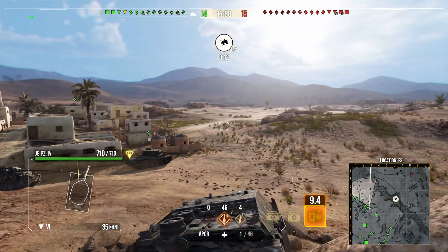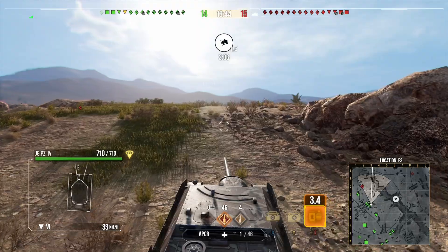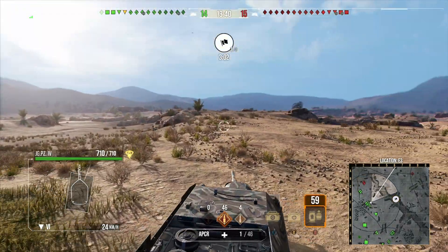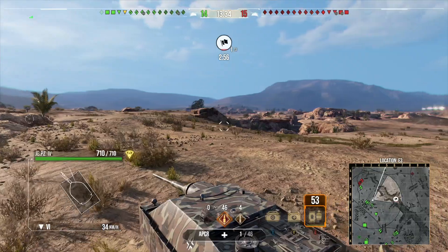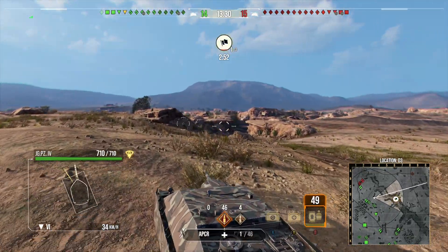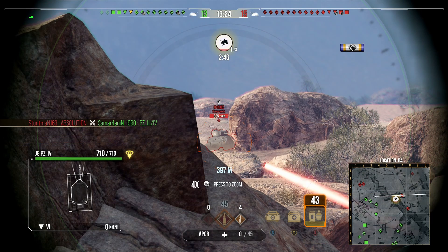Even as a light tank player you'll struggle to spot one of these things if it's stationary — you can actually out-spot light tanks in this tank. Everyone else basically isn't going to spot you regardless, and even when you're firing, tanks can't spot you because your concealment is that good.